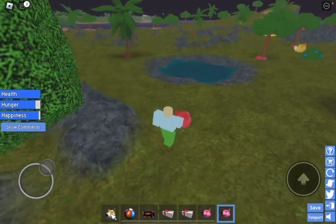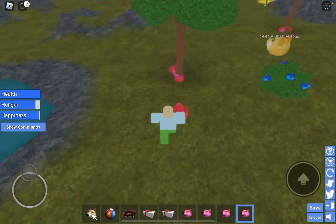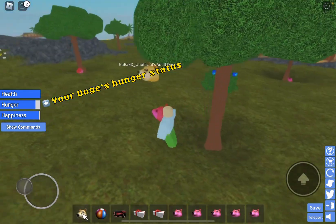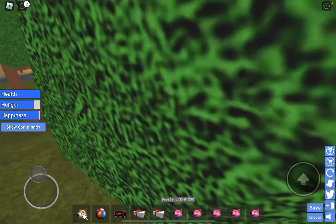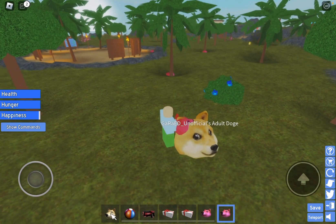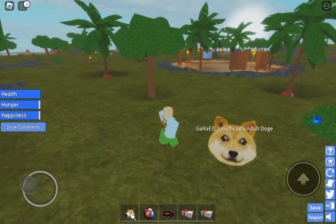Another tip on taking care of your Doge is always make sure it's not hungry. As you can see in the second bar of the stats right here, the hunger will slowly go down if you do not feed it enough, and if it does run out your Doge will just die automatically. So always make sure you feed your Doge regularly and keep that hunger bar at least full.